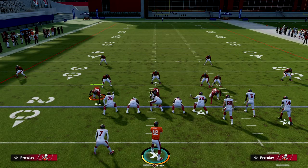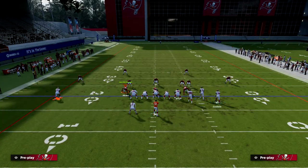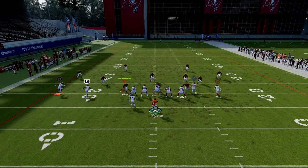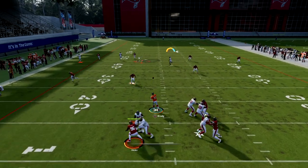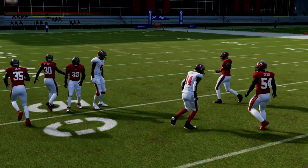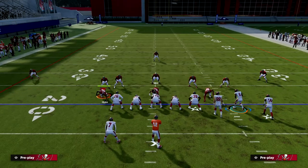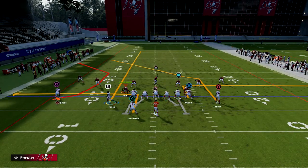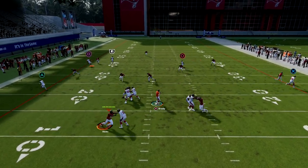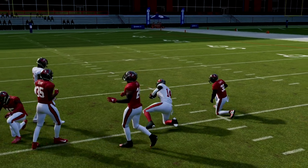Whether it's zone or man — if they run to the C route, you throw the post; if they run to the post, you probably have the C route. This post will beat every coverage in the game. The clear-out streak is really effective — wait on this post and throw it right about here. It beats cover three, cover four, cover two — it doesn't matter. There's only one zone that even comes close to playing it, and it doesn't play it all the way across the field.